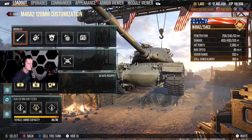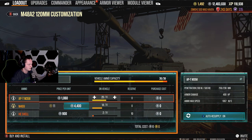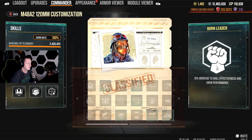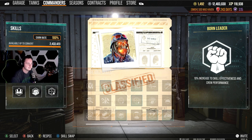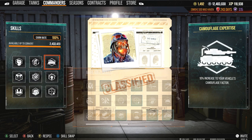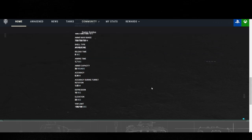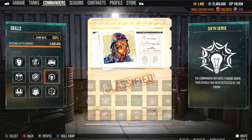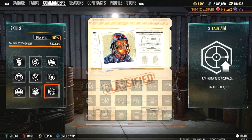I'm running a very basic loadout inside the T54E2 — just optics, loader, ventilation. We've got 20 standard rounds, 14 heat, and 2 high explosives. The commander is the same one I use universally in every single one of my American medium tanks. We've got Born Leader, Rapid Loading, and Camouflage Expertise — which, now that I think about it, is not as useful as I thought on this tank, due to the fact that your still concealment is comparable to some heavy tanks at 403 to 390. Then silent driving, track mechanic, 6th sense, situational awareness, off-road driving, and steady aim.